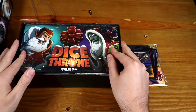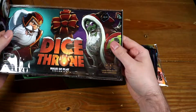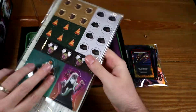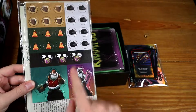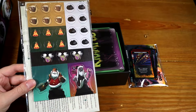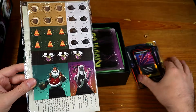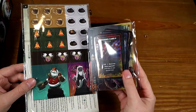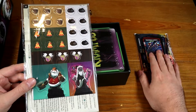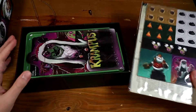We've got a rulebook right at the top — a rulebook with some additional standees and tokens. I believe these are for the Dice Throne Adventures spin-off game, which is what all of these bits are for as well. But these tokens you are going to be using for play.